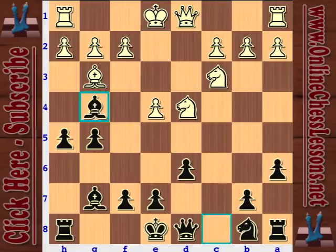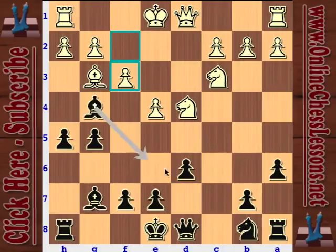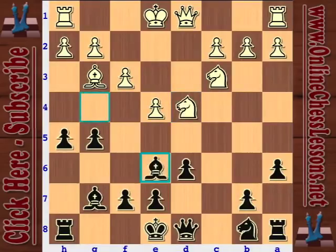Kasparov goes with bishop takes - also possible to play pawn takes, but I like bishop takes a little more. I think it flows better to not let these pawns get doubled. And so f3 is certainly logical. Now bishop back to d7. In some lines of this anti-English, you will see the bishop go to e6, but I think after having played h5, maybe it's a little too loose with these pawns. So Kasparov goes bishop back to d7.